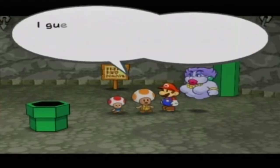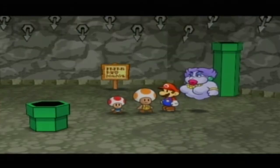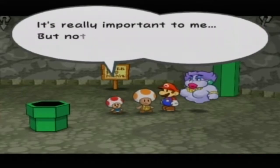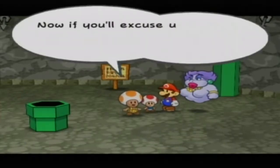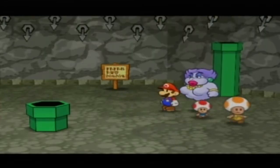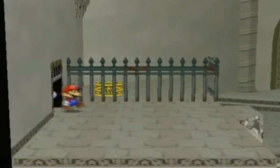'My dad's back. Sorry for troubling you. I guess health and family are really the most important things. I'll look for new work — I've got to be strong for my dear son. Thank you so, so much. I'll give you my treasure as a reward. It's really important to me, but nothing's more important than my dad — so here.' A gambling card. You gave me a card I can use at the casino parlor, which is alright if you like that kind of thing.